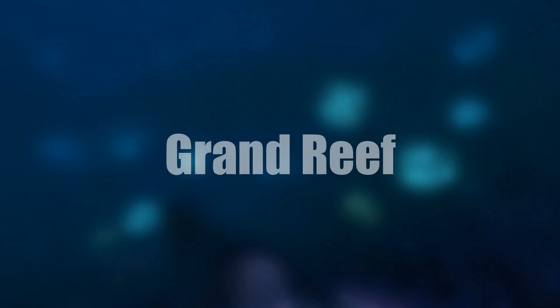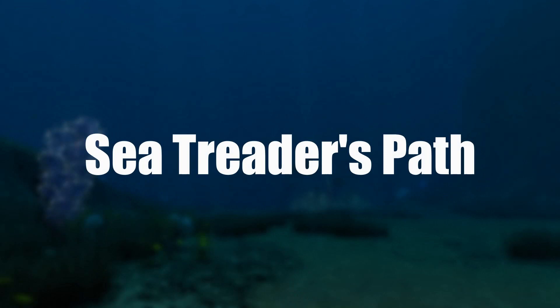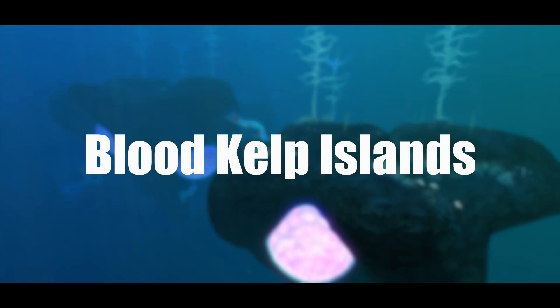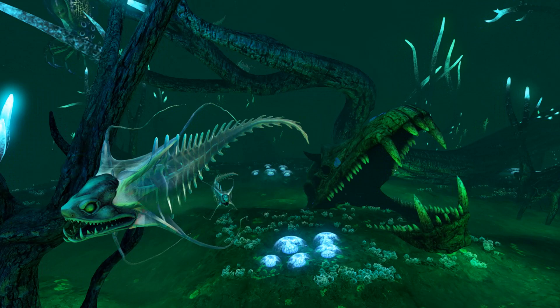The grand reef is a pretty dangerous biome — it has a ghost leviathan, crab squids, and warpers. However, you must explore this area as part of the story and to get to the lost river. I suggest you explore with caution and get the prawn suit. The sea treader's path is relatively safe, with wrecks, caves, and materials, but be careful of the warpers and stay away from the sea treaders. The blood kelp islands are a no-go — nothing of interest there. You should absolutely never go to the dunes biome — it is dark and murky with lots of leviathans and nothing of interest. The lost river and lava zones are necessary to go to even though they house many leviathans, including ghost leviathans, crab squids, warpers, and river stalkers. Learn where they are and stay away. The sea dragons in the lava zone can also be avoided. I will explain how to handle all these creatures a little bit later.